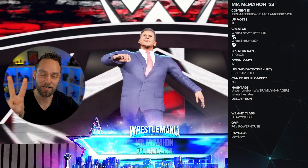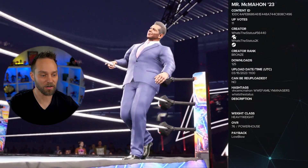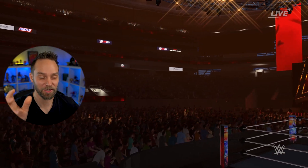Next we have Mr. McMahon. He comes out with two attires — his manager attire plus his in-ring gear. The hashtags are 'Vince McMahon,' 'WWE Family Managers,' and 'What's the Status.'